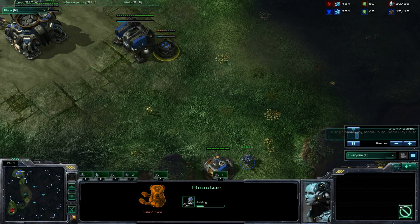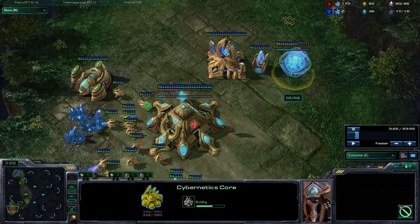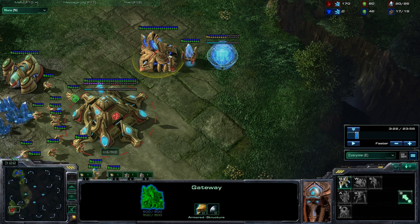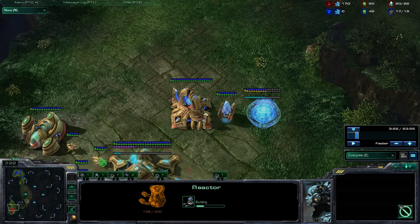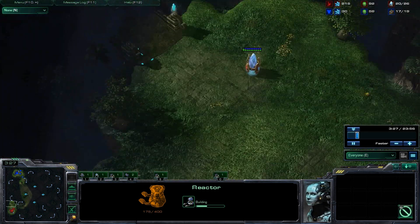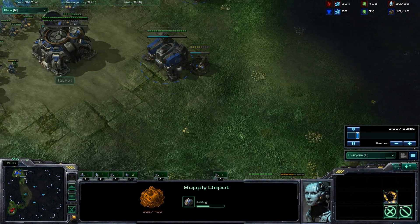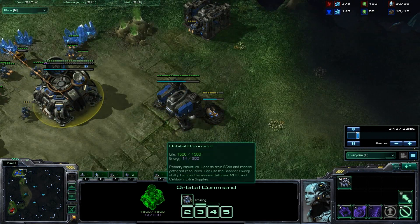Right after the first marine pops out he decides to make a reactor on his first barracks. Now this is really smart because, as you can see versus Protoss players, he still doesn't have his cybernetics core up and finished with his standard opener. So he is going to be safe from any type of stalker harass while he is making this reactor. And since he is going to be walling off with supply depots he doesn't need to worry too much about any zealot type of harassment.